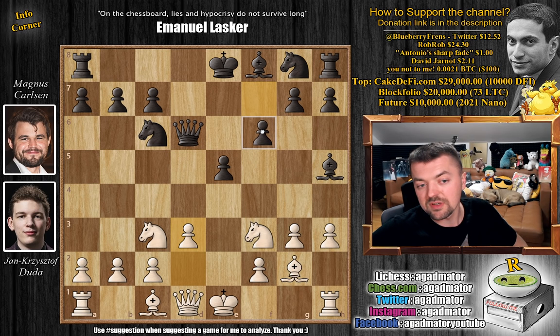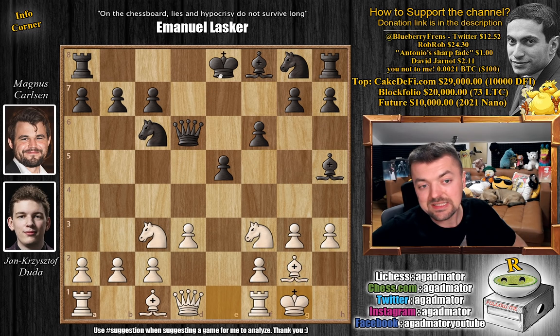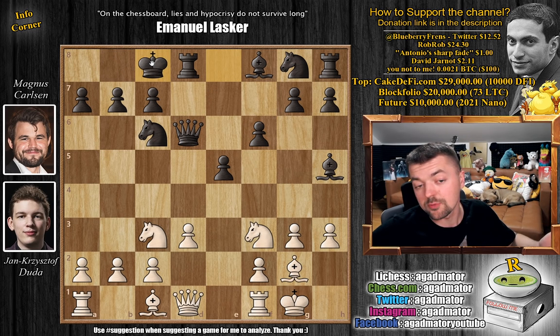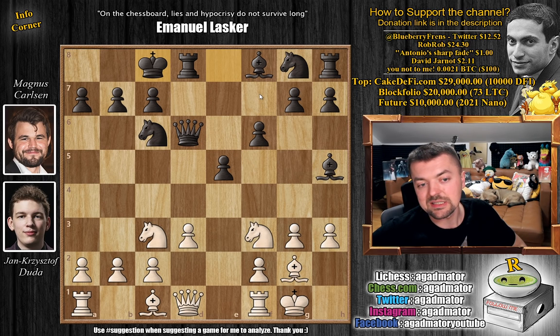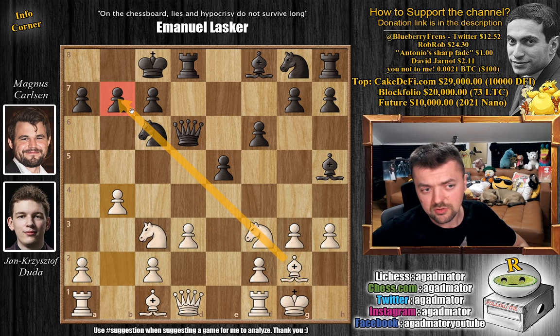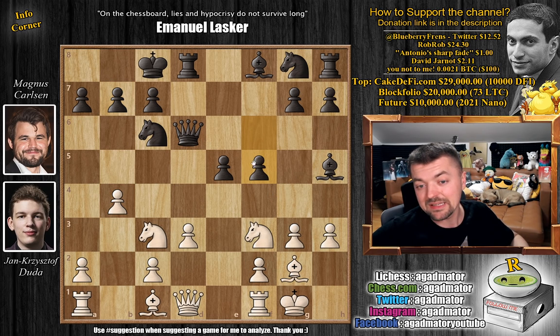Magnus advances the pawn to f6 to strengthen his center, even though an argument could be made for f5 as white is castling kingside — and black will feel this later on. We have castles; Magnus castles queenside. We have castles on opposite sides of the board, so you know what is coming. And Duda does not give Magnus even a second to start his expansion on the kingside — he plays the move that is always great, pawn to b4. If Magnus captures, he'll pretty much be defending for the rest of the game.